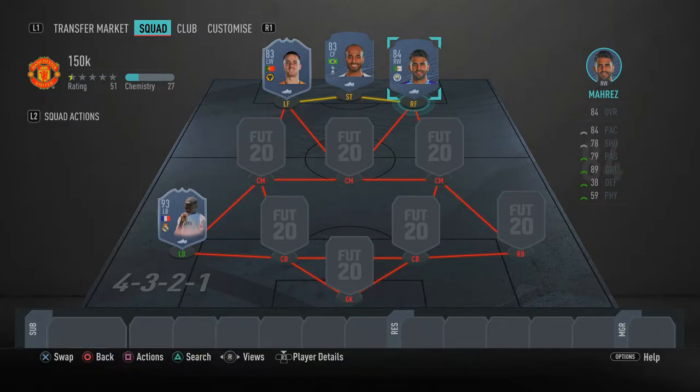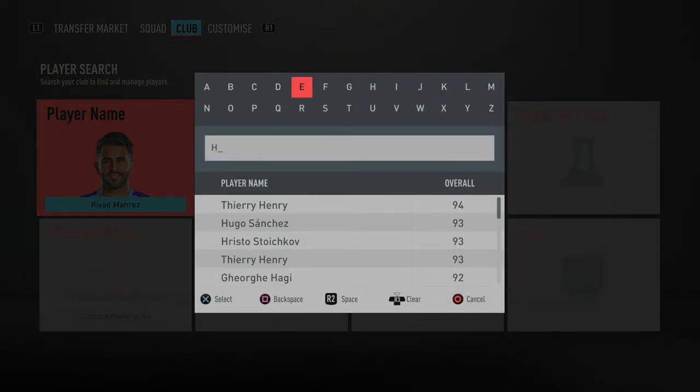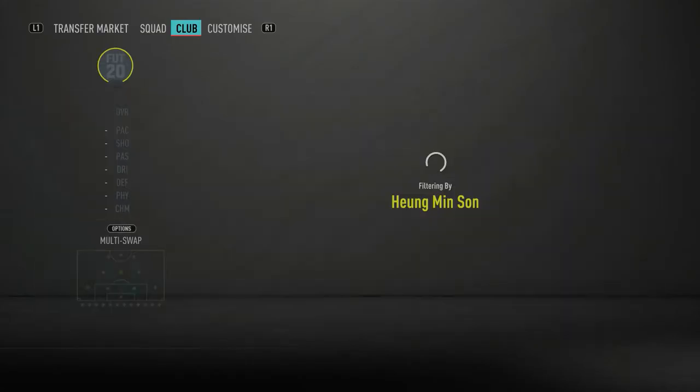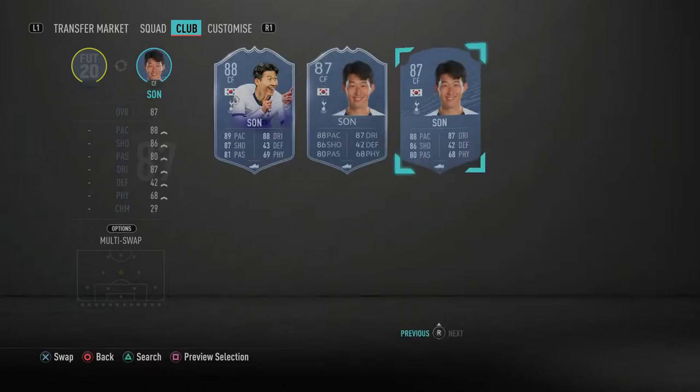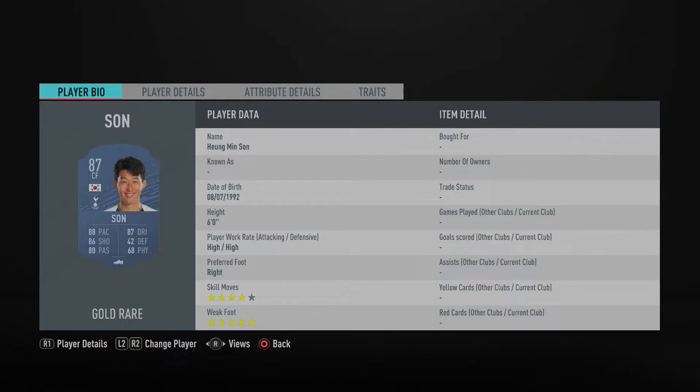Moving into the midfield, in the central center mid spot we have yet another Tottenham player — Heung-min Son, or 'Sonaldo' as I like to call him. Insane in real life and insane in FIFA 20 — such a meta, overpowered player. He's got four-star skill moves and five-star weak foot. This attack may be cheap but it's genuinely a meta attack — all of them have at least four-star skill moves and four-star weak foot.